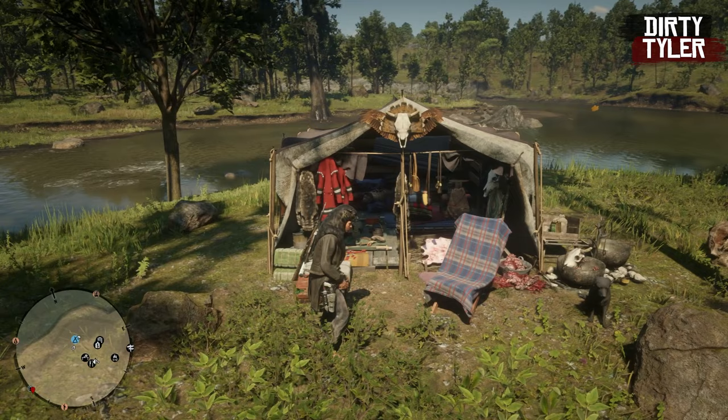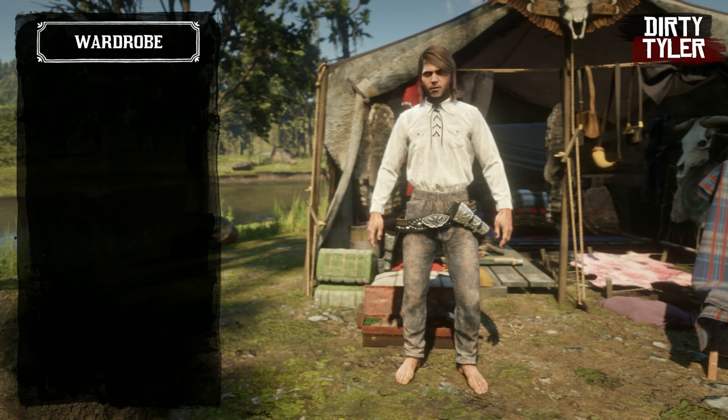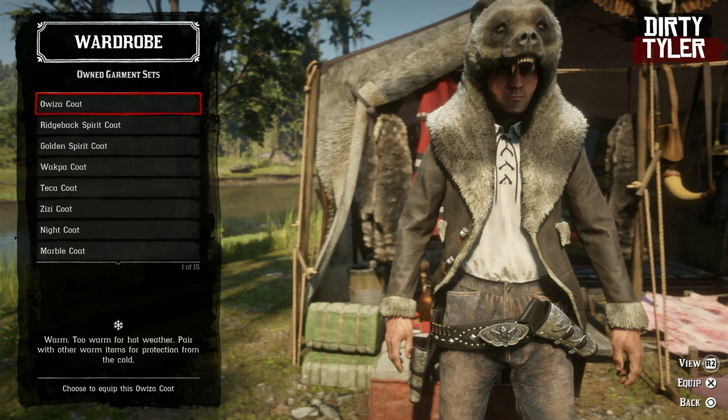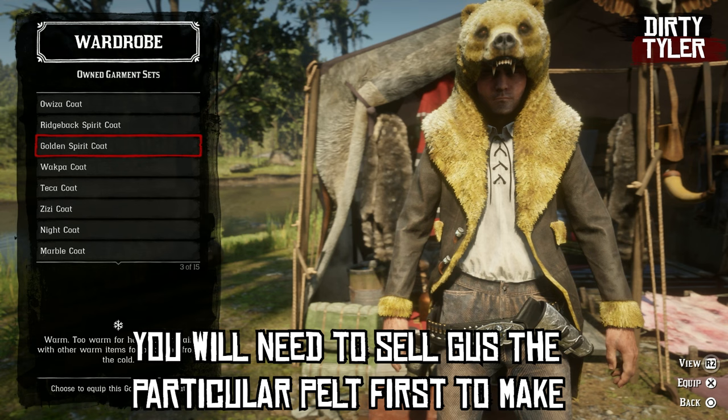It's pretty easy to do this glitch. All you want to do is head over to your wardrobe in your camp, then go in with a clean slate — no outfit picked. Go down to garment sets and choose the top of the garment set that you want. There are 42 to choose from at Gus, so you'll have to purchase the one you want first. We're going to pick the golden spirit bear because it's just so obvious.